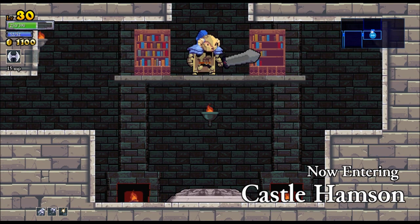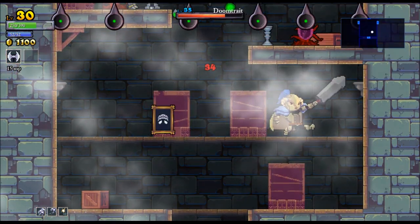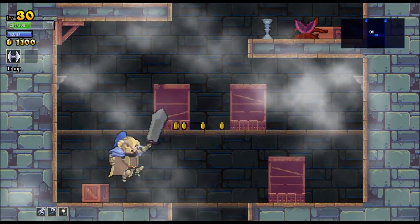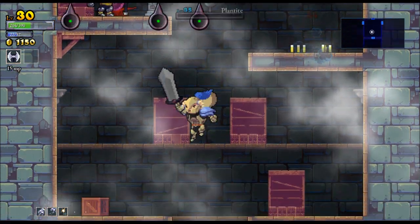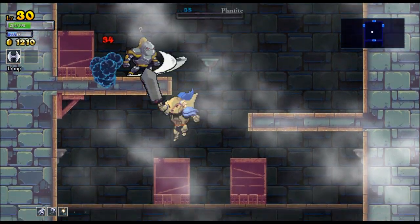We're currently in Castle Hampson, and this next area here is the Maya. I can show you this briefly — I don't really want to be here because everything in here is level 35, and I'm currently level 30. So even though I can technically do this, I'd rather go somewhere that I either out-level or that I'm the proper level.